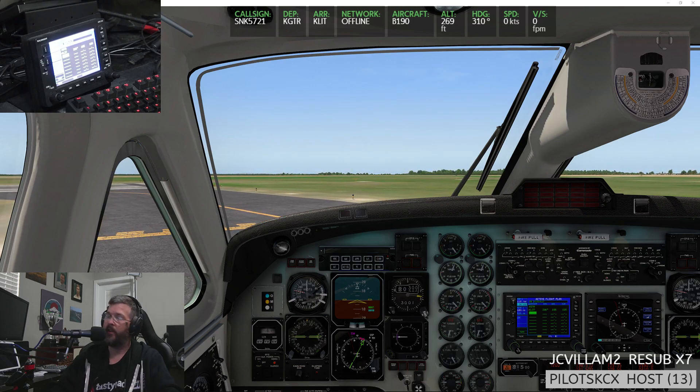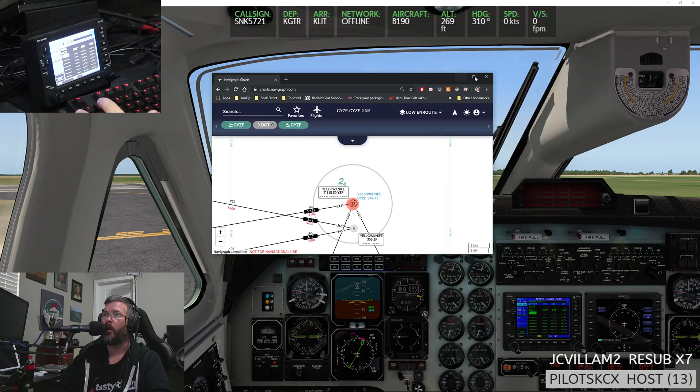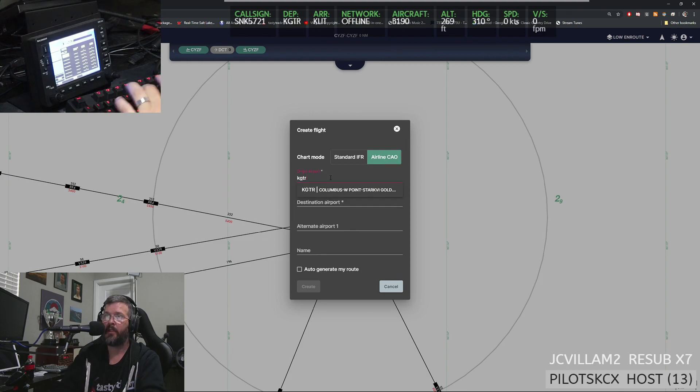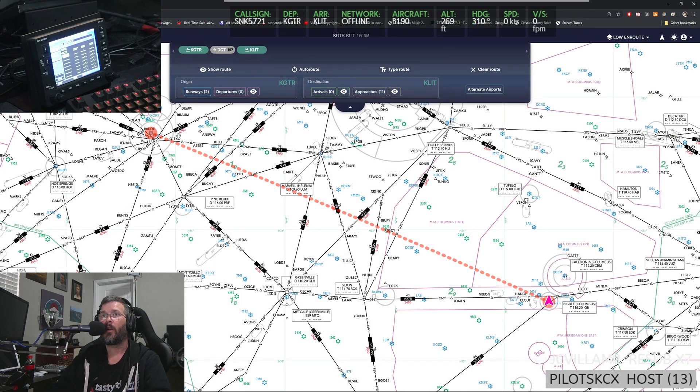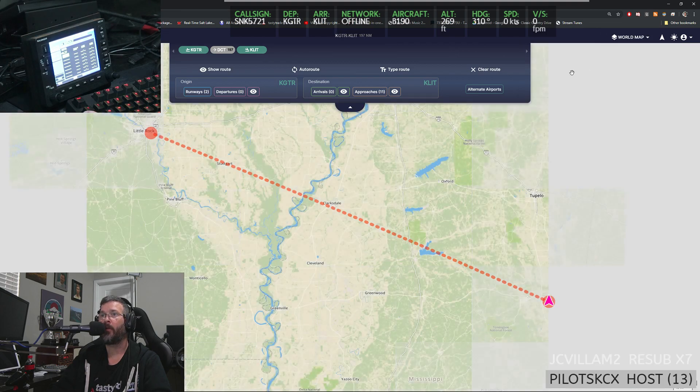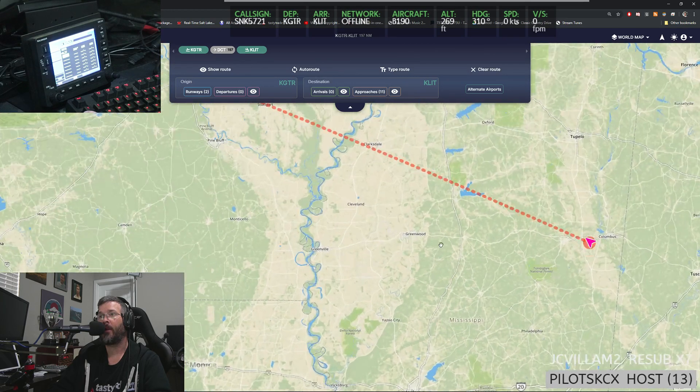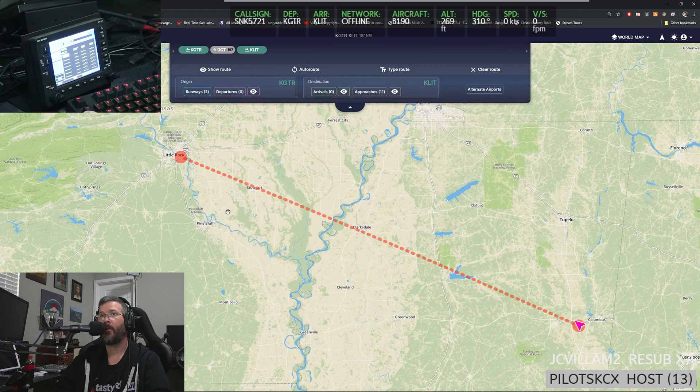Before we take off we can show you what we're doing on the Navgraph charts. Navgraph charts — flight, new flight, K-GTR to K-LIT, create. We're flying westbound so we'll do a VFR altitude — westbound altitude plus 500, so maybe 8,500. Here's the world map in case you wanted to know. We're taking off from Mississippi and flying northwest up to Little Rock, Arkansas.